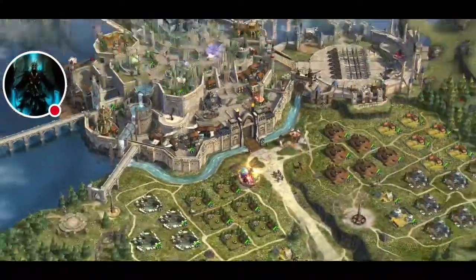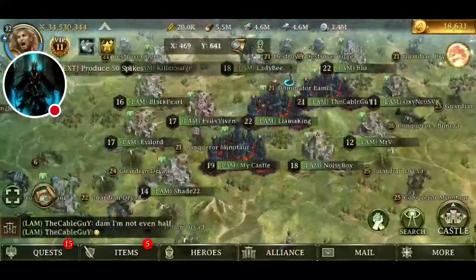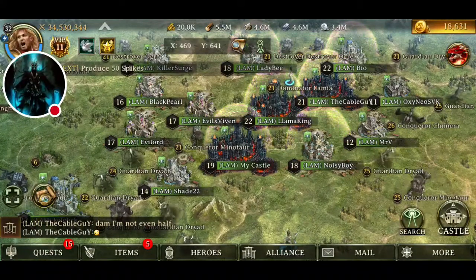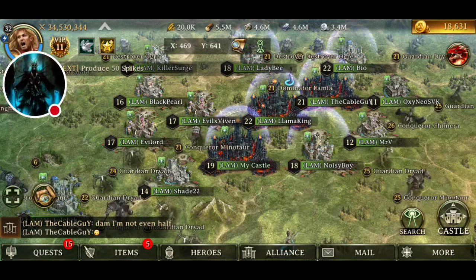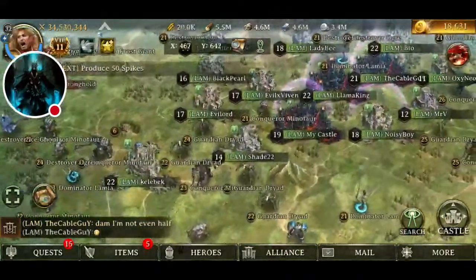Defeating strongholds for the first time can give you troops. If you defeat levels 1 to 5 it's T1s; 6 to 11 gives T2s; and you get T3, T4, T5, T6, all the way up to T7 for defeating levels 31 to 35.